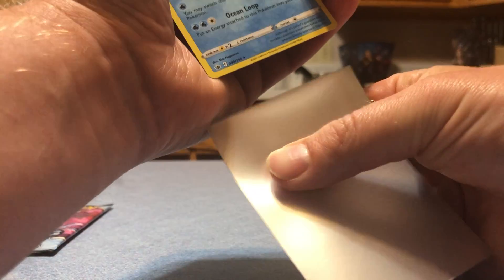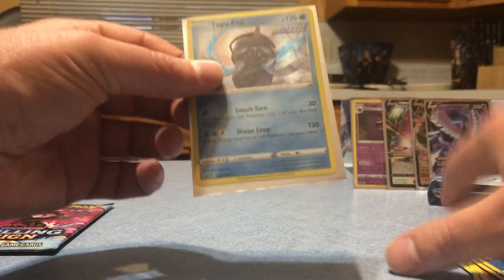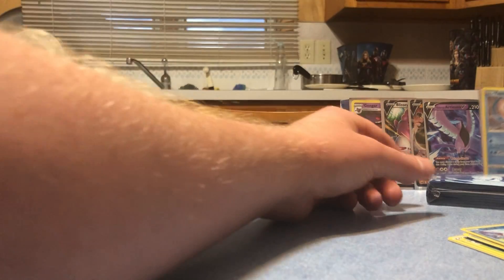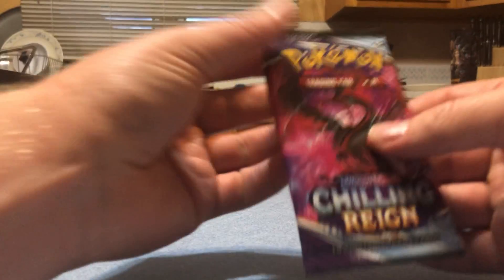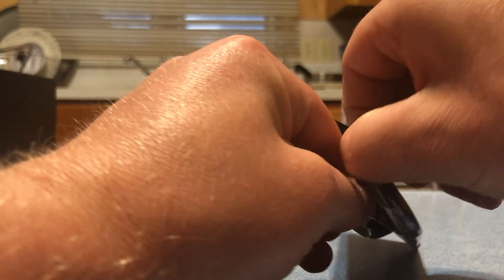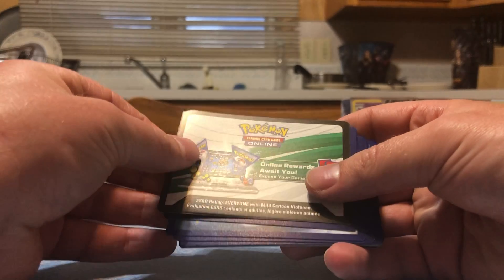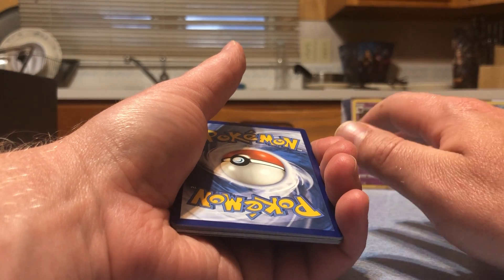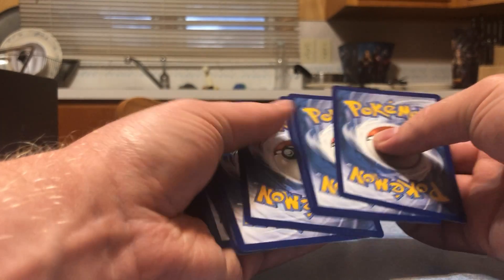By the way, this is the day that this set is dropping so I got lucky enough to find some cards. Last pack - it feels pretty heavy to me but you really can't tell with your own hands, I think it's just all psychological. Another white and green! Out of thirteen packs we're going to get six hits - that's almost fifty percent, that's pretty darn good!